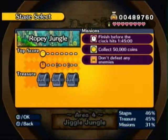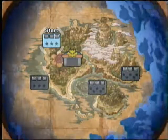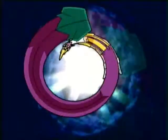Our missions are to collect 50,000 coins, finish before the clock hits 1 minute 45, and possibly my least favorite type of mission in the entire game — don't defeat any enemies. If you're not playing through levels without taking damage as hard, try going through entire levels without having to beat any enemies. It's not fun. It's probably going to be the last thing you'll try to do on your own.